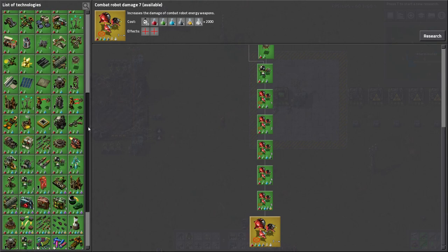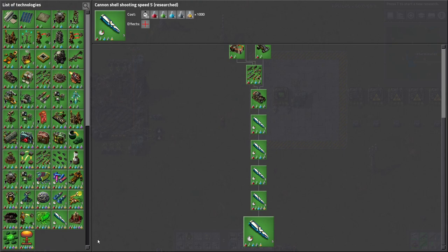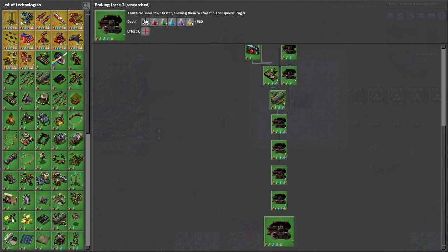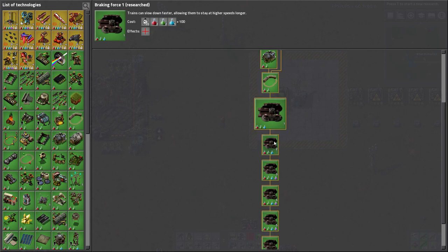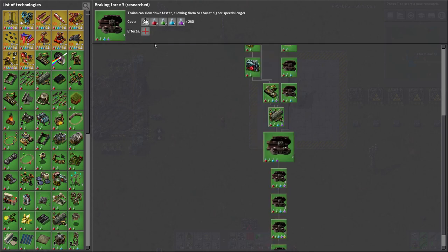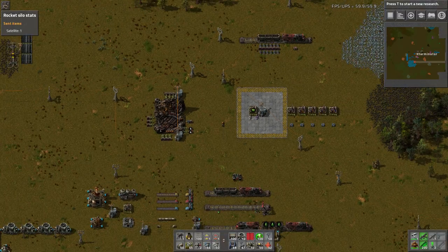They've also added cannon shell suit shooting speed up to level five. Additionally, they've added train braking force research, which allows trains to brake quicker. Starting at level 1, it gives plus 10% braking force bonus, then 15% each time after that. This is super nice because it allows your trains to essentially go faster for longer - they can brake quicker, which means they don't have to start braking as soon.